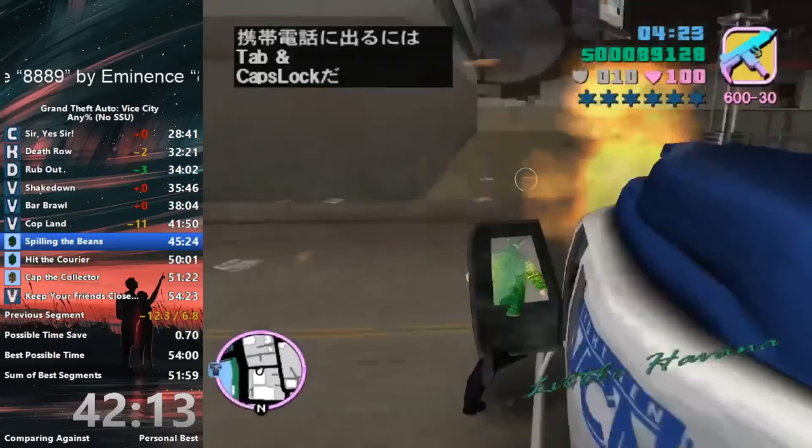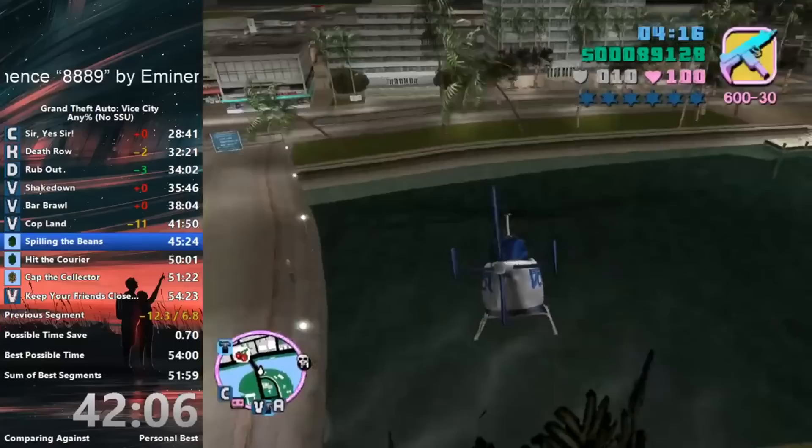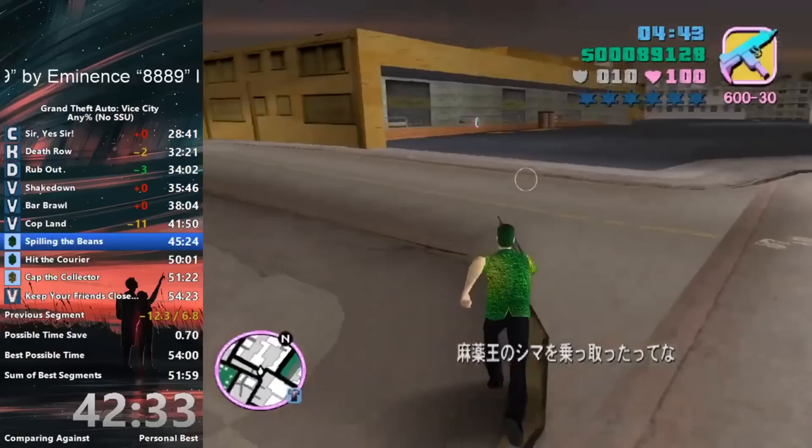Fade skips are minor optimizations during something called Insta Passing, which basically allows you to complete missions as soon as you start them. You can Insta Pass entire assets in Vice City and skip the entire second half of the game by doing this glitch. It's worth noting that if you fail fade skips at any point, the run is basically dead, making them extremely risky to go for.